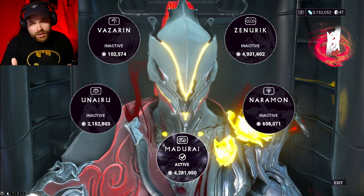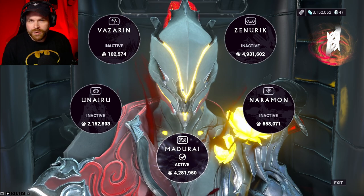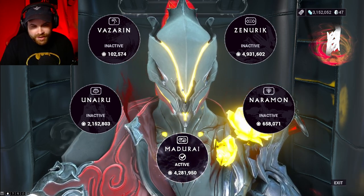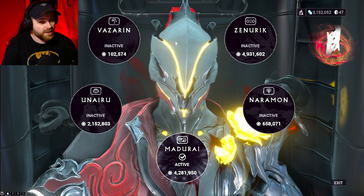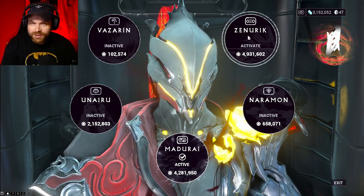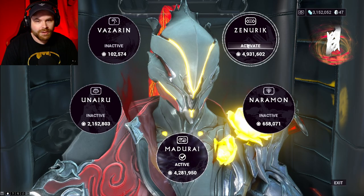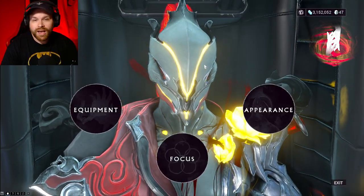In Warframe, if you want to unlock extra focus schools for your operator, each one of these focus schools is going to cost you 50,000 standing. So say you want to unlock Zenurik — it's got the 50k symbol on there. You need that much standing to be able to unlock it and actually activate and use it. Let me show you how you can actually get the standing for that.